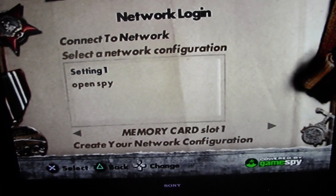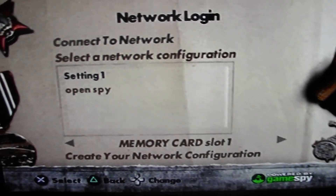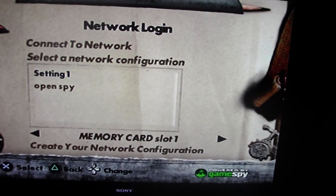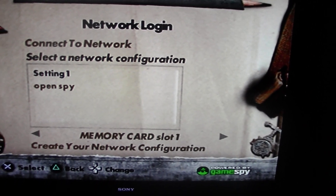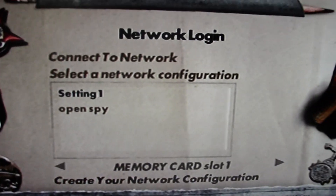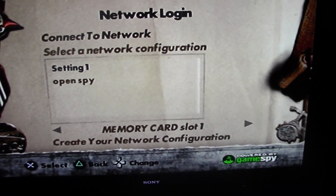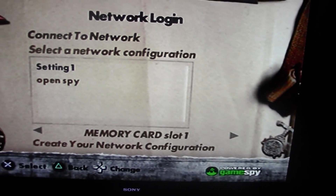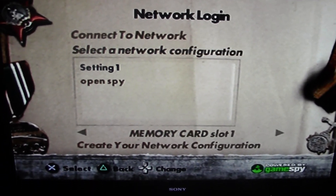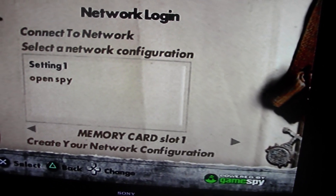I looked on YouTube for how to play online on Call of Duty Big Red One, and I found a video that showed how to connect online with different network configuration settings that allowed you to play online without being blocked. I'm going to give you a tutorial on how to play online on any of these games — I think it's specifically for GameSpy, and the service is called OpenSpy.